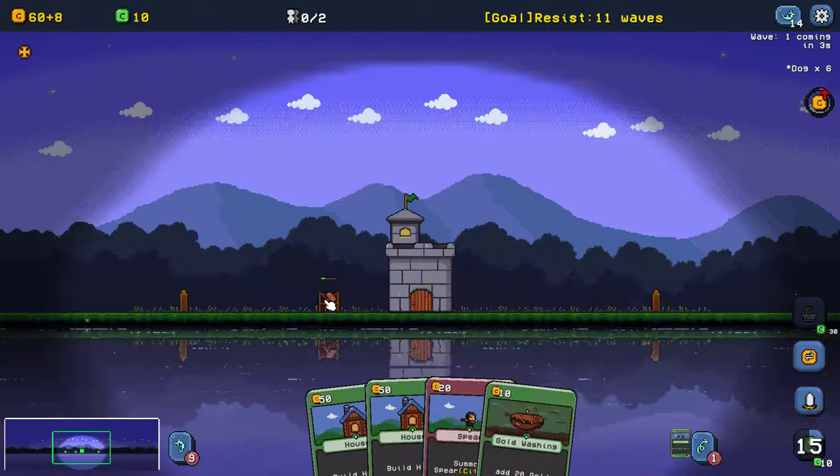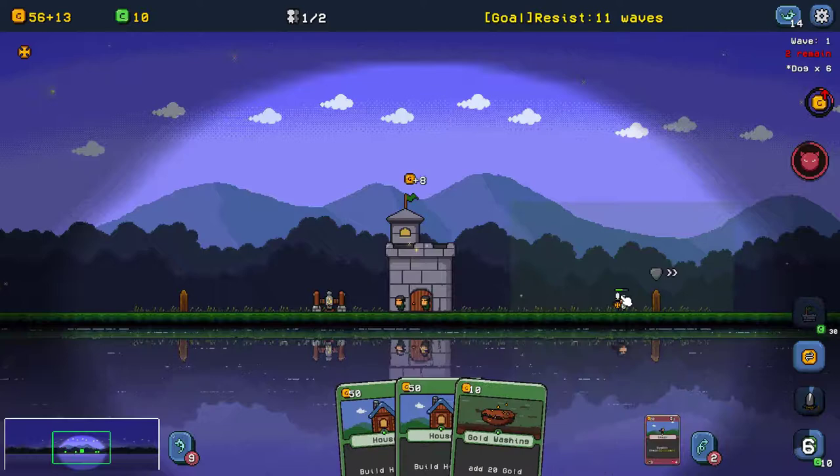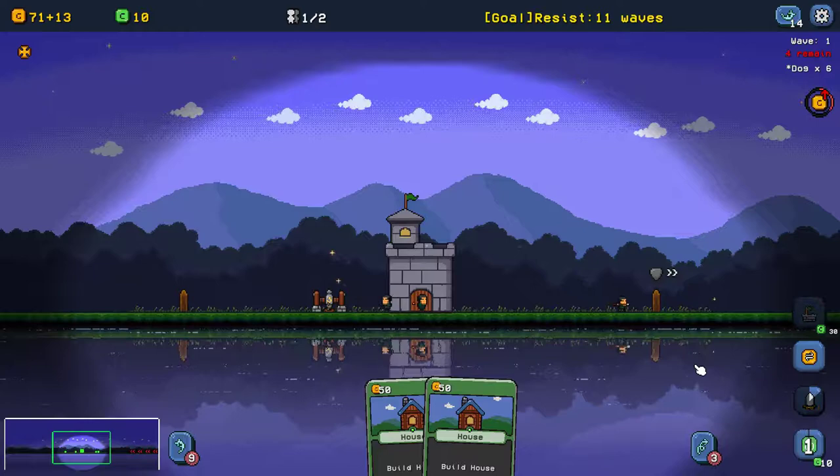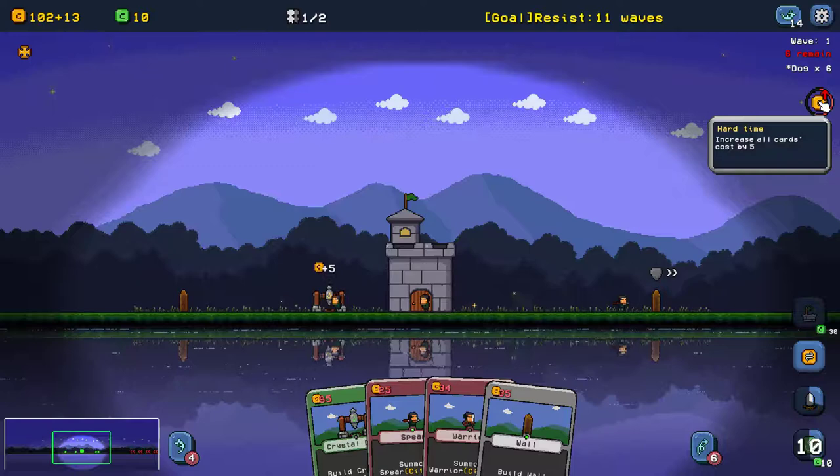What to do here? Gather as much gold as possible and just make minimum defense. Spear — let's summon it. And gold washing — let's add some more gold. Redraw. And more gold washing. Now it's hard time, so our cards in hand will cost more.